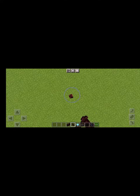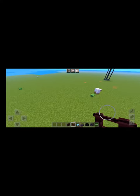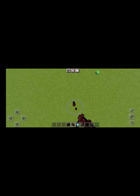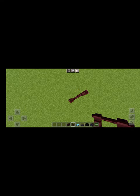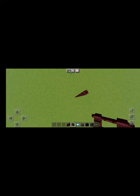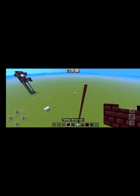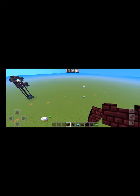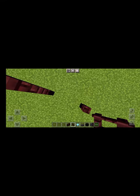First, get nether brick. You also need to build it — I don't know how high, but you can make it short or as big as you want. You can make it very big because it'll be moving. You need to get nether brick walls to make the big legs.